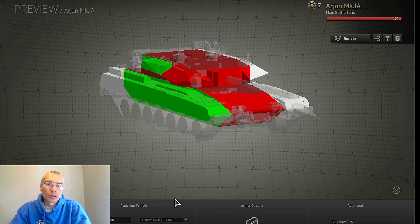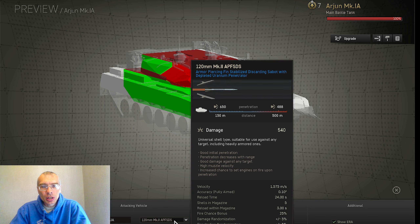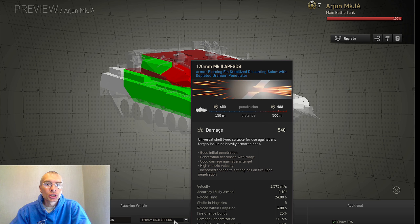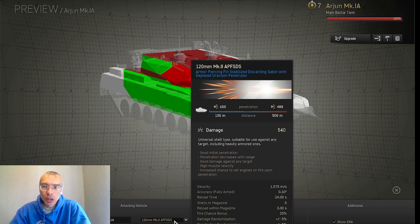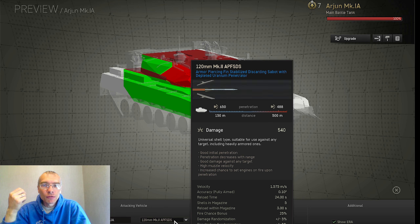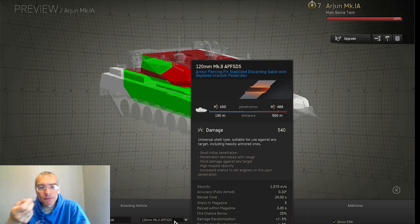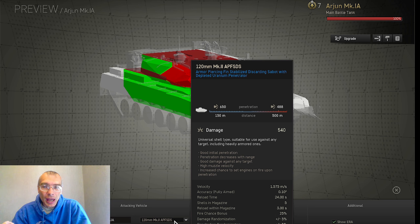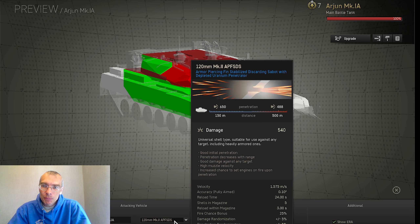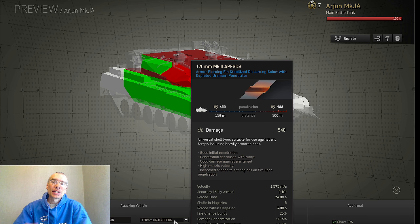Regarding ammunition, Arjun has a 120mm armor-piercing fin-stabilized discarding sabot with depleted uranium penetrator, which has a 25% fire chance bonus to set opponent vehicles' engines on fire. It is a nice addition to firepower, but it is nothing unique — there are other vehicles that have these shells as well.